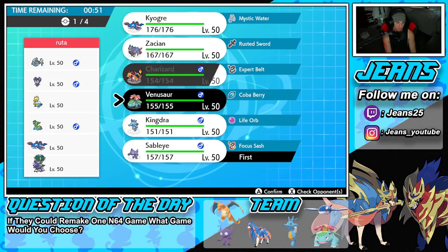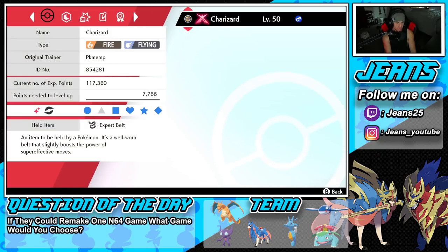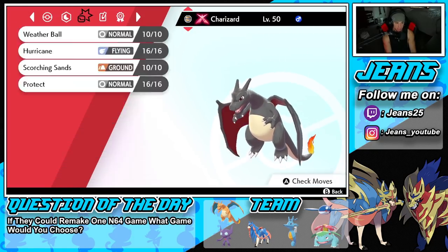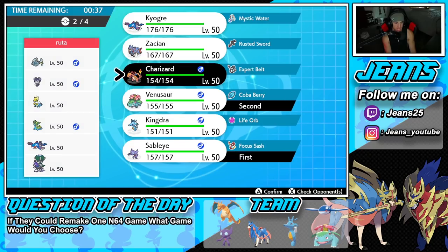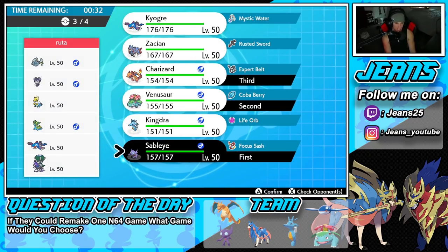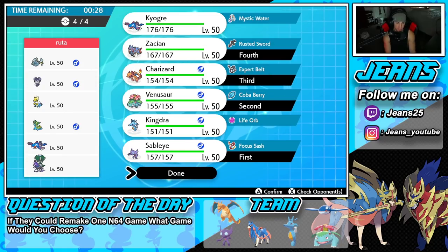I'm going to lead Sableye and Charizard and bring Zacian in the back. It's our best bet. Actually I'm leaning toward leading Charizard and Venusaur — Venusaur would be better without Dynamax and we can Dynamax Charizard. Venusaur comes out in the Sun and can just put things to sleep — he's a menace with Sleep Powder, just saying 'you go to sleep, you go to sleep' all that good stuff.